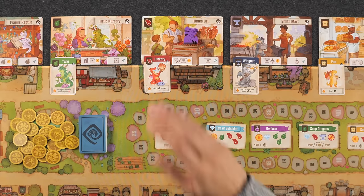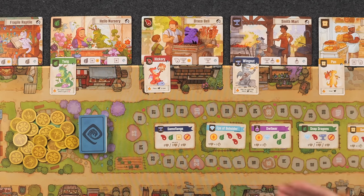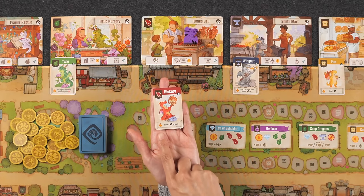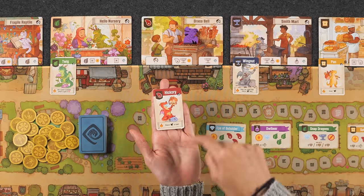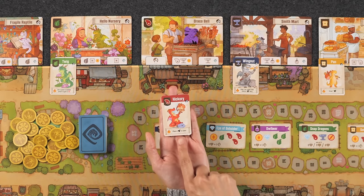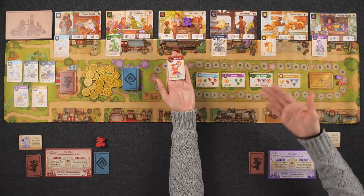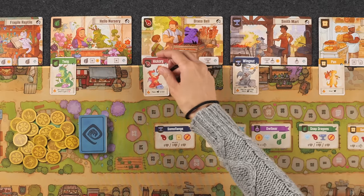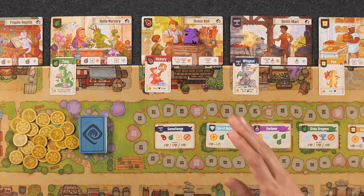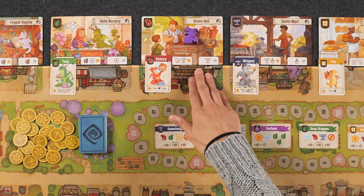After deciding whether or not you'd like to add a new dragon, you can use the fire up ability of one of the dragons that are there. At the very bottom of a dragon card there's a flame symbol next to some text — that is its fire up ability. All the dragons of the same type have the exact same fire up ability. In the case of Hickory, their ability says you can place a dragon in town — doesn't have to be in this shop, it can be anywhere as long as the symbol requirement matches. You're only choosing one of the dragons already there and using their ability, including the one you just placed if you added a new dragon to the store.